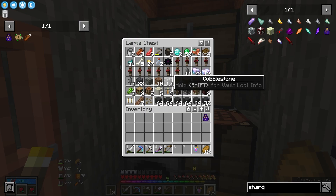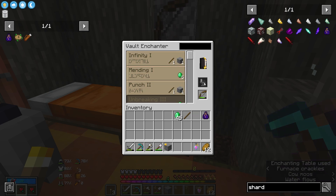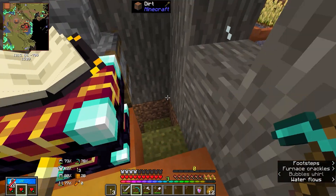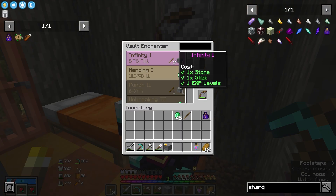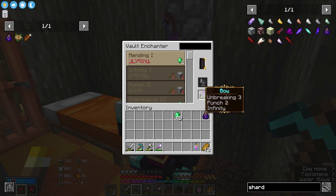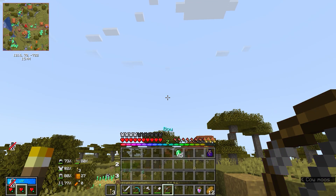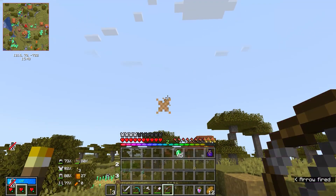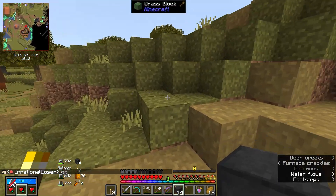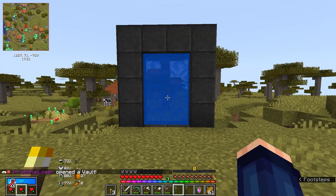Soul shards need an ender pearl and a shard pouch — which needs string, gold nuggets, an ender pearl and purple wool. The great thing about the shard pouch is it stores an unlimited amount of soul shards, and the soul shards you pick up go directly into the pouch saving you much needed inventory space. We get our first 32 soul shards straight into the pouch. I also need to enchant our bow — Unbreaking, Punch 2, Infinity — so it now has infinite arrows. Now we have our polished vault stone and I'm going to make a rough portal. Let's get going!